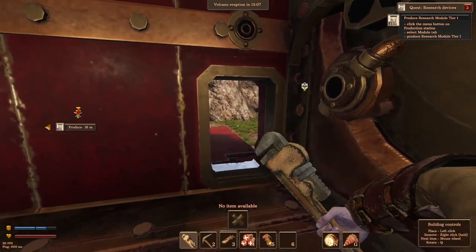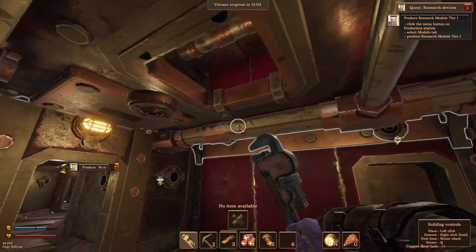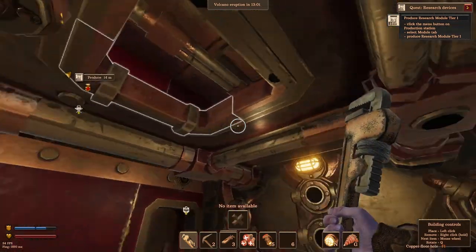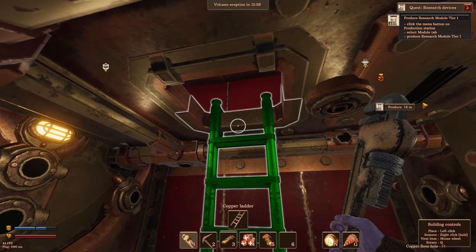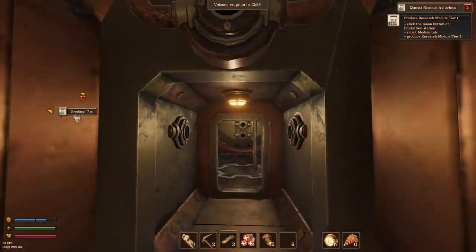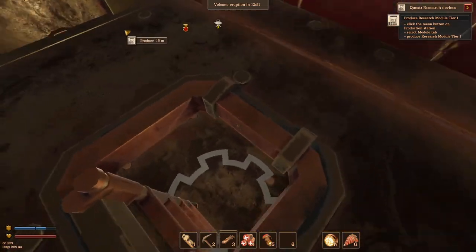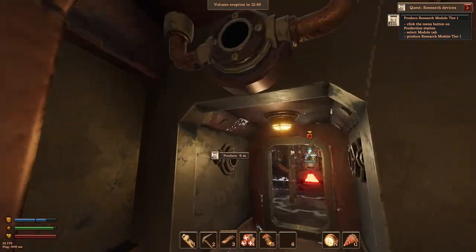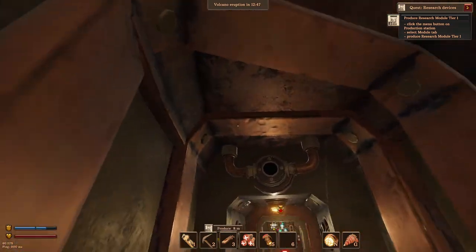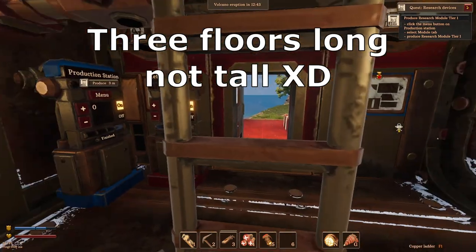I do wanna have my door over on this side, and then where do I put my ladder? There we go, perfect. So now we have our second tier, and oh my god, when we get our third attachment — it's a giant one, you get three floors and stuff — so cool.